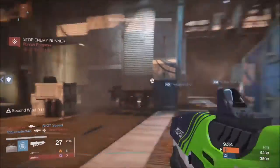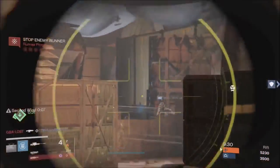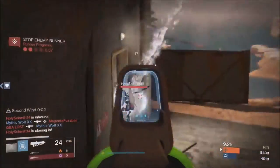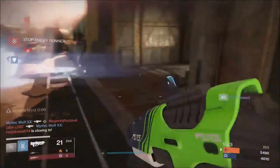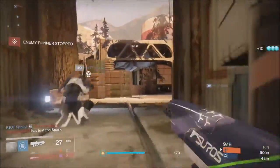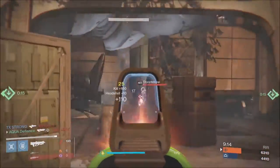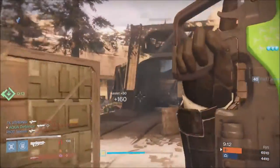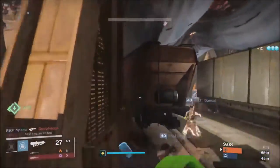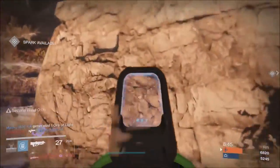This weapon has a strong point at close to medium range. There are no perk suggestions other than counterbalance and another stability perk — the third perk you can pick for yourself because stability is the main priority. I recommend the SPO-28 or SPO-14 sights for this weapon because they give a very clear view. If you want more footage of the Hawksaw, be sure to look out for my upcoming full review video on it.